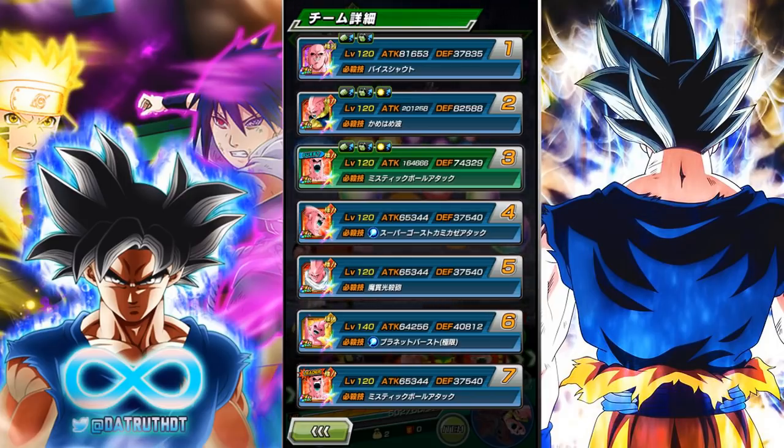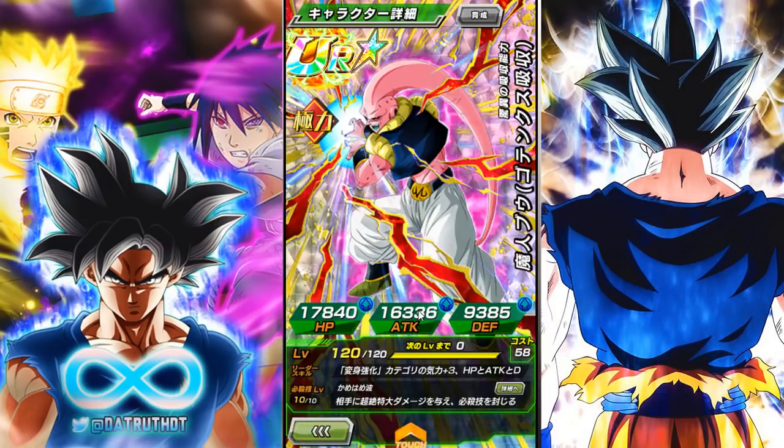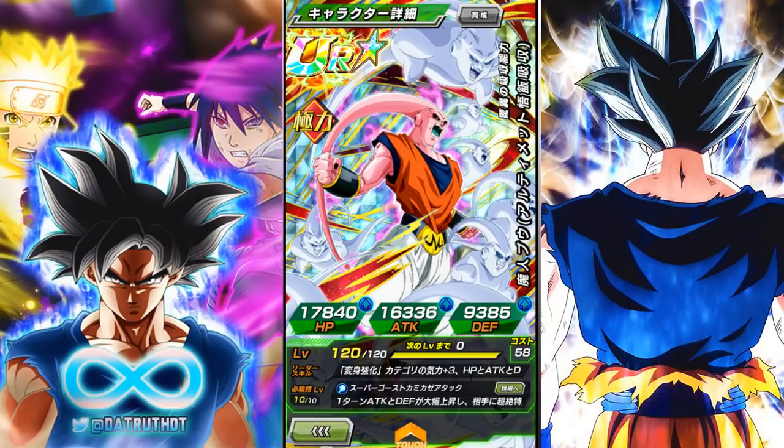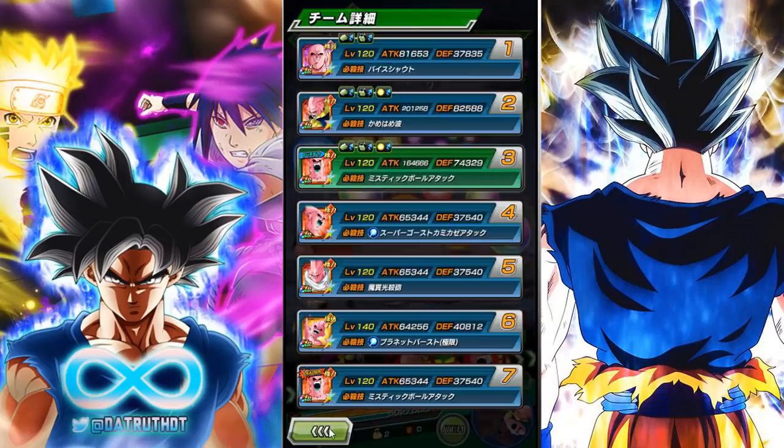Boo Gotenks' passive recovers 8 HP at the start of turn, gets 120 attack and 100 defense, and gets an additional 30 attack when the enemy is in attack down status. So Boo Gotenks is a very powerful unit in his own right. Ultimate Gohan Boo recovers 10 HP at the start of turn and gives himself 120 attack and defense. They all have pluses and minuses - they're all pretty good once they transform.